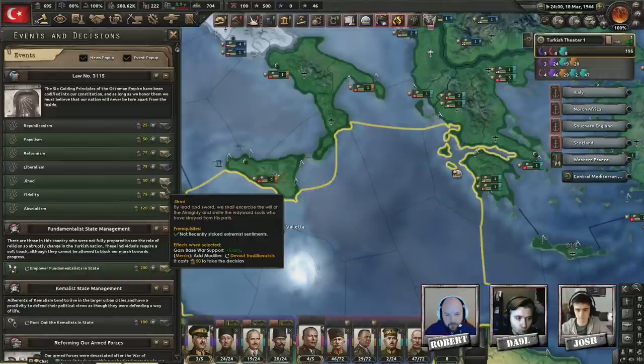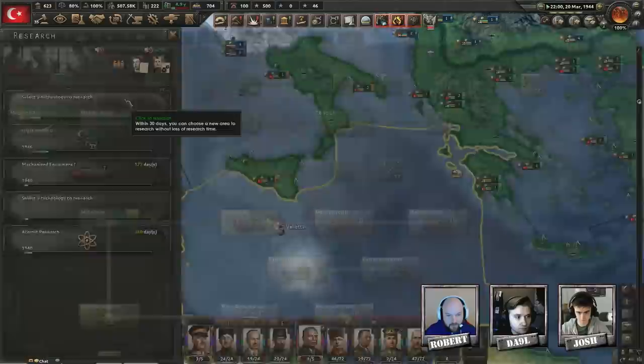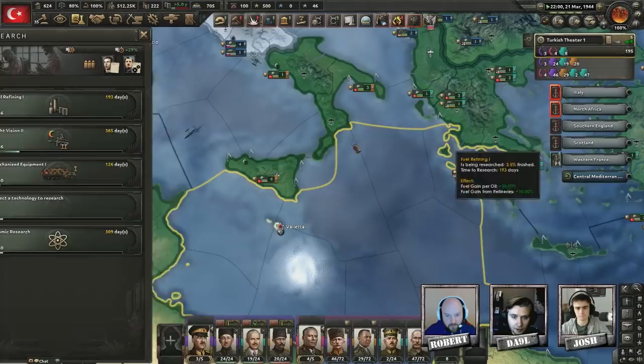I've put up a thousand tac bombers for you as well. The US ships are sinking all over the place — there's a lot of stuff sinking in the Med. And there we go — level four logistics company.